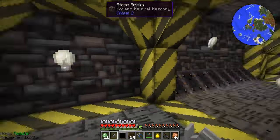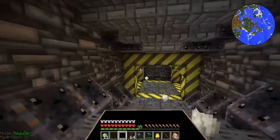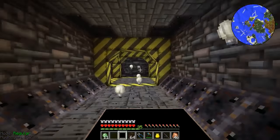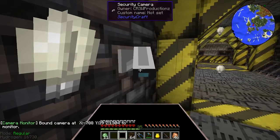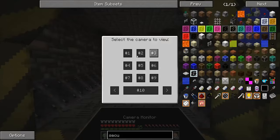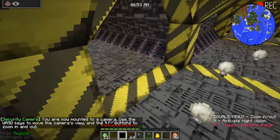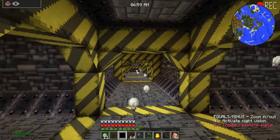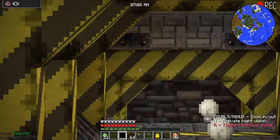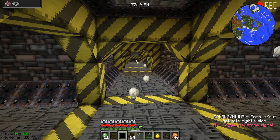We'll put the camera right here so that way it's watching down the whole aisle. Here's the cool thing about the camera monitors — no matter where you are, you can select the camera to view. You have to take the camera monitor and bind it onto the security camera. Now the difficulty is going to be actually finding a way to hide the security cameras, because if they're visible the enemy team could just pop it off the wall. But now we can see what we're looking at, and you can even move around. I like how it's slow and automated — it's like we're actually in a security camera. It also has a zoom in, zoom out feature, and a night vision toggle.